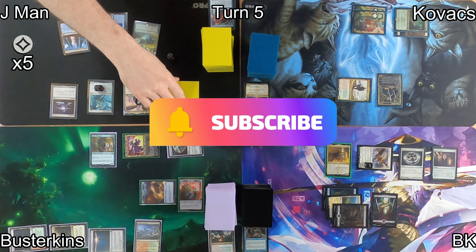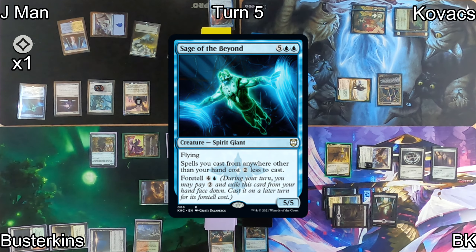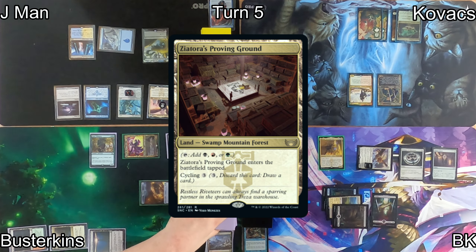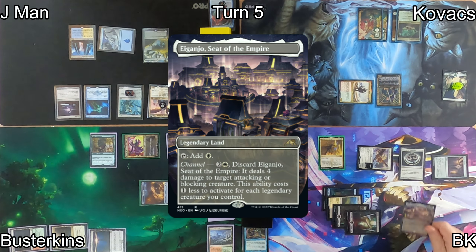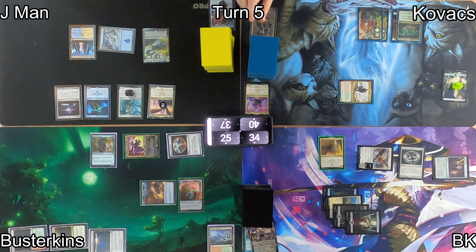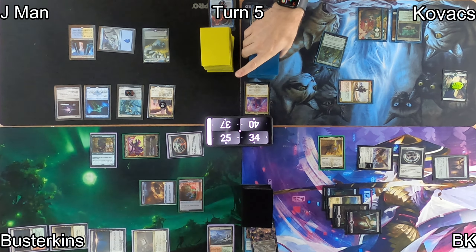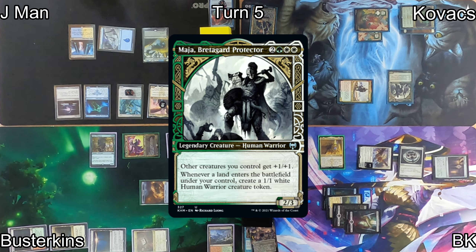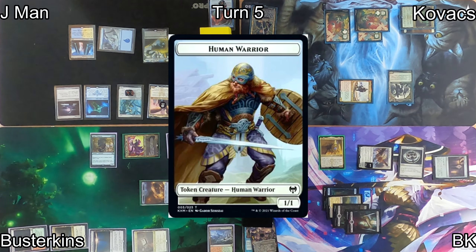On J-Man's turn, he gets that 5 additional colorless mana and uses some of it to cast Sage of the Beyond with its foretell cost, which will also reduce future foretell costs. On Kovacs's turn, Busterkins cracks his Wooded Foothills for a Xayatora's Proving Ground. Kovacs moves to combat, triggering Grand Warlord for 2 green mana. I use the channel ability on Iganju, Seed of the Empire, to kill his Brazen Upstart — probably a mistake, as he finds a Verdant Force. He drops Busterkins to 22 and in his second main phase casts Maja, Redegard Protector, pumping his creatures and generating 1/1 Human Warrior tokens whenever he drops a land.